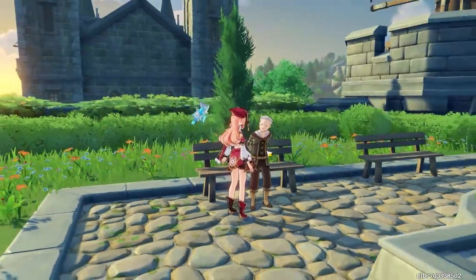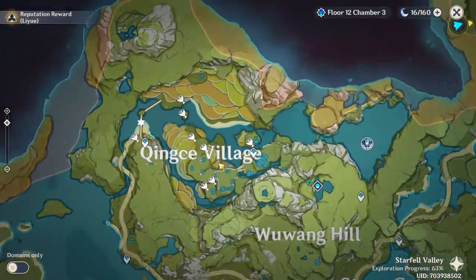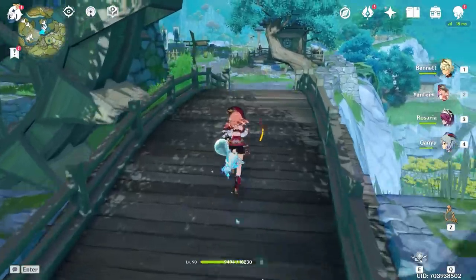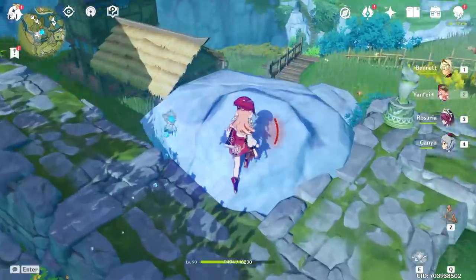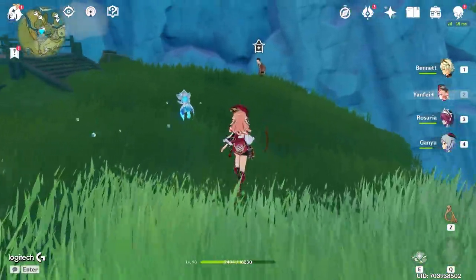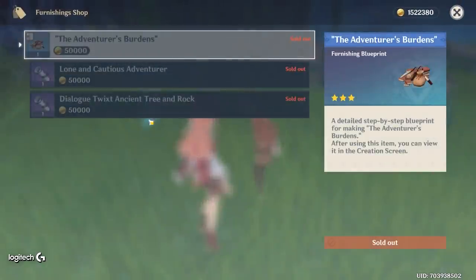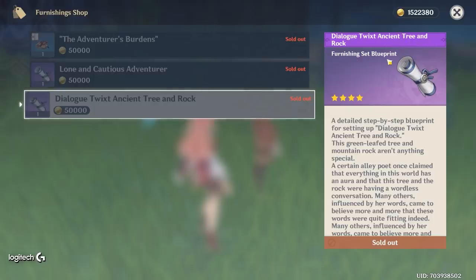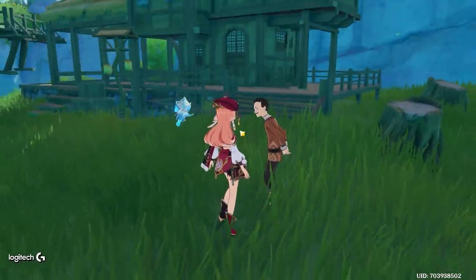There's another vendor in Liyue - come to Qingce Village and cross the bridge. Make sure it's daytime when visiting these vendors, otherwise they might not be there. This vendor is Master Lou, and he sells the Lone and Cautious Adventurer set, the Dialogue Twixt Ancient Tree and Rock set, and the Adventurer's Burdens items. Sets are huge for Adeptal Energy, so these are very worthwhile purchases.